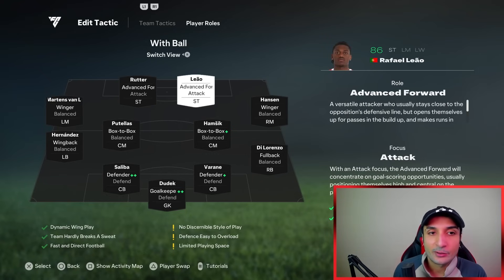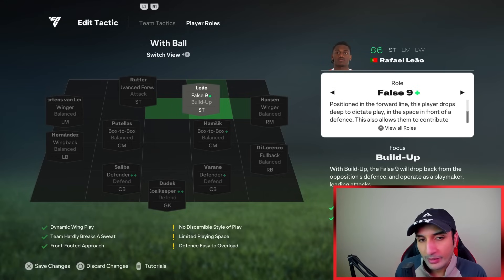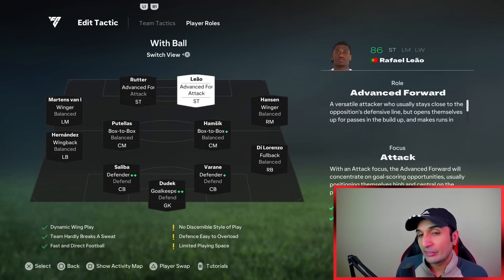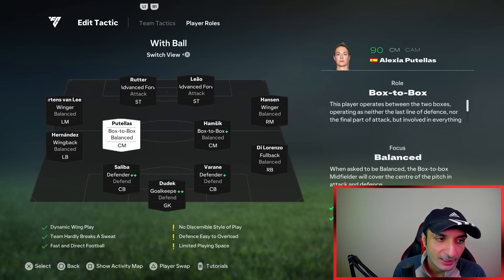This is how the formation looks with the ball. Both strikers are going to be on advanced forward. I've tried false nine on one striker - it is good and connects midfield with attack - but then I would rather just play a 4-4-1-1. With advanced forward we have two strikers always hugging the opponent's defenders, allowing us to score in three passes.